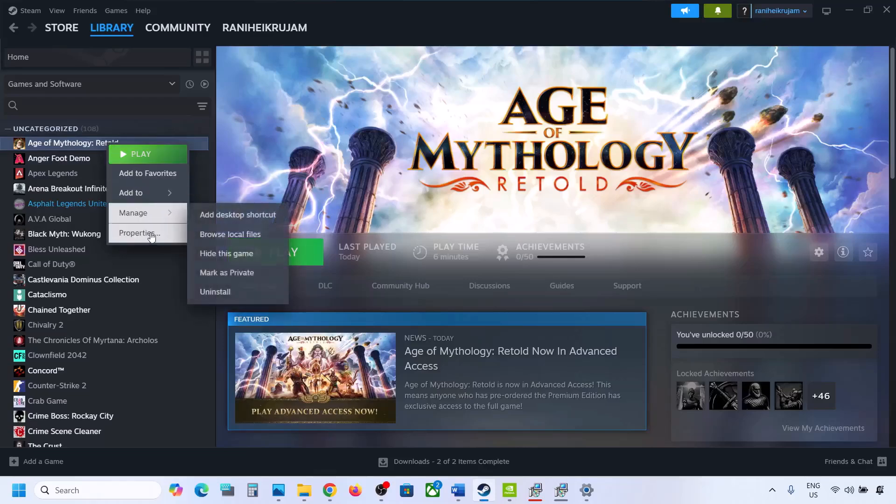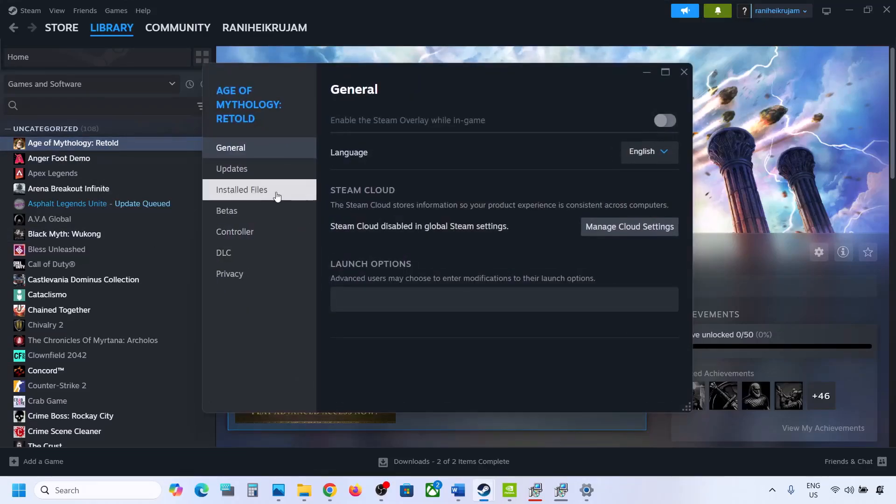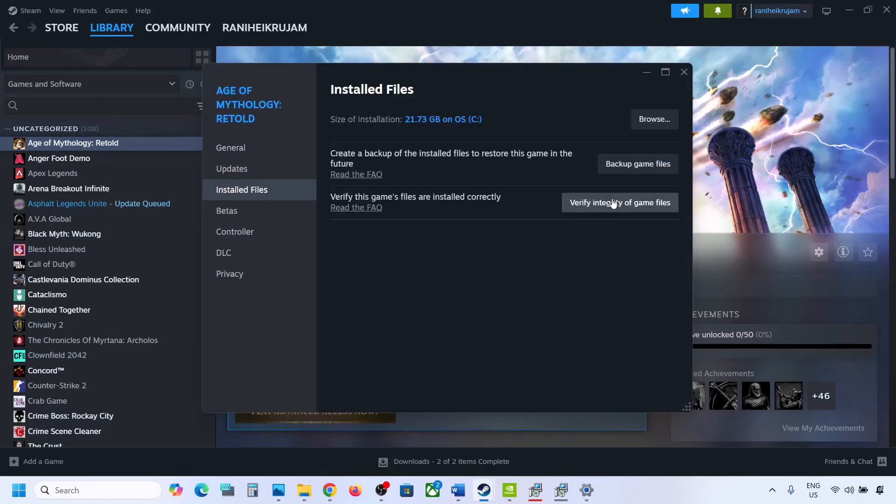The last step is to verify the game files. Right-click the game, select Properties, go to the Installed Files tab, and click 'Verify Integrity of Game Files.' Click Yes to allow and let the verification complete to 100%. Then launch the game and check the sound. One of the steps from this video should help fix the audio issue. Thank you for your time — please like this video and subscribe to my channel.